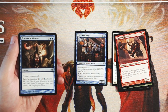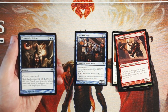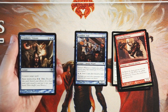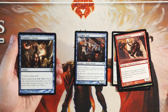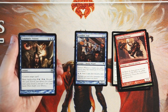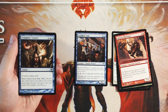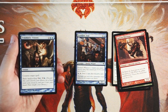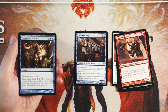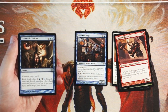Traumatic Visions is an instant for three and two blue — counter target spell — and again we see that basic land cycling for one and a blue. Obviously a pretty expensive counter, but it has that added land cycling ability that makes it more flexible. Flexibility is really key especially in limited. A 5-mana counter is pretty bad, but late in the game you might leave up that five mana and counter their bomb, which puts you in a winning position. You can also just cycle it away if you get it early. I actually don't mind this — not as good as Frontline Sage, but not as bad as you'd think, solely because of that basic land cycling.